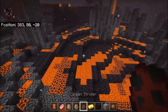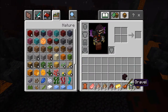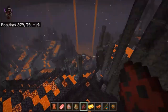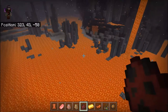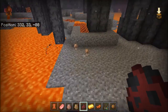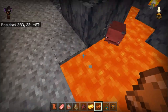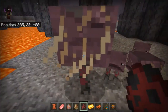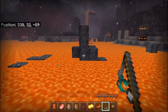Now for the thing I've been waiting to show for a long, long time — I'm going to show you the Strider, and it will be my first time trying them too. I spawned a big Strider, put a saddle on it, then right-click on it. Striders are basically like pigs — you need a saddle to ride them.